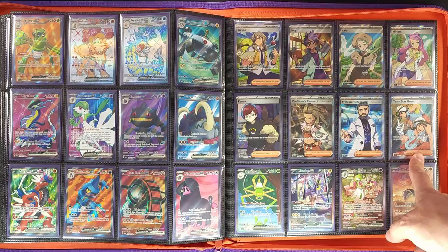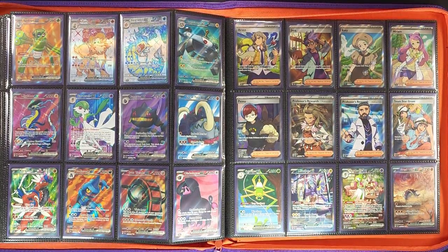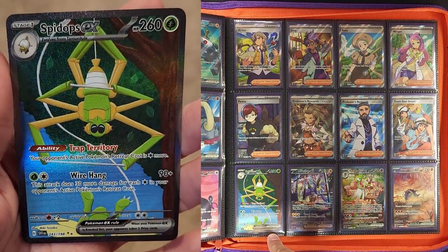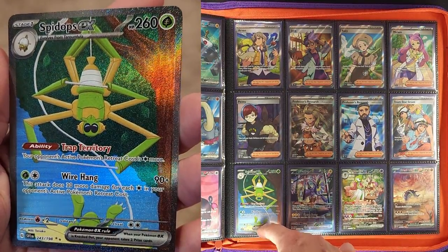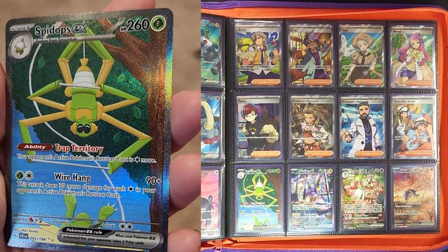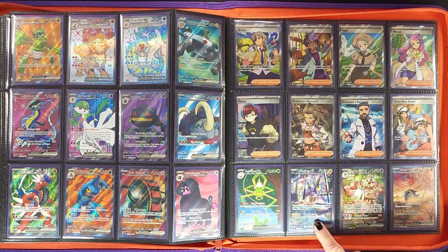Starting off on our first SIR — Secret Illustrator Rare — Pokémon, we have the Spidops ex, and as mentioned, that's the top half of the tarantula, the spider cut in half. It would have been cool if they'd been on top of each other in the binder, but oh well. At least we got a full page of full arts — we've got to keep our requests to a minimum.